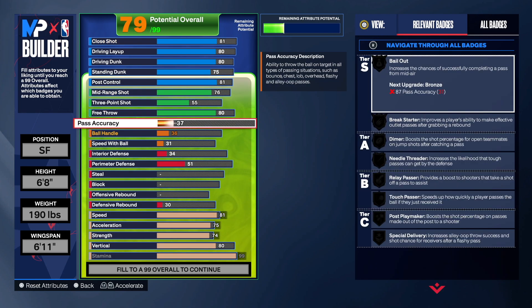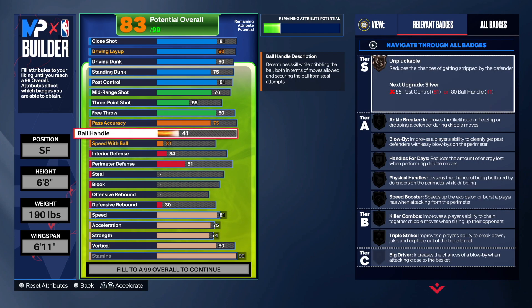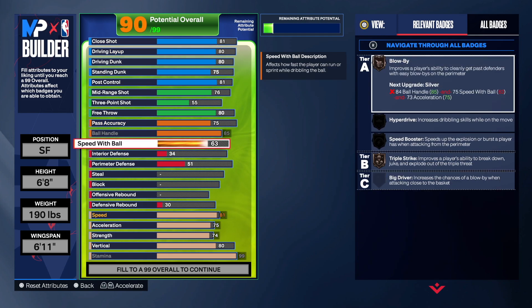For pass accuracy we're going 75 — that gives us Special Delivery and Break Starter badges. Ball handling going to 85 — that's gonna give us Unpluckable, Ankle Breaker, Handles for Days, Physical Handles, Killer Combos, and Triple Strike. Speed with ball going to 75 — just by going 75 we get Blow By, Hyperdrive, and Speed Booster on Silver.